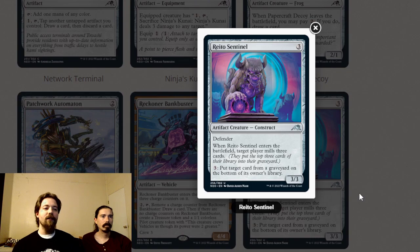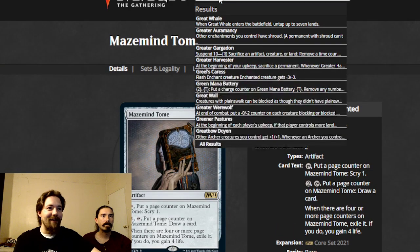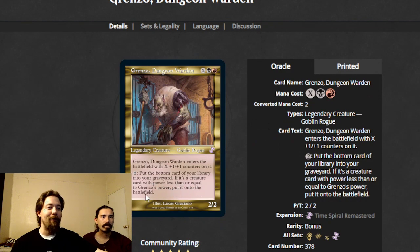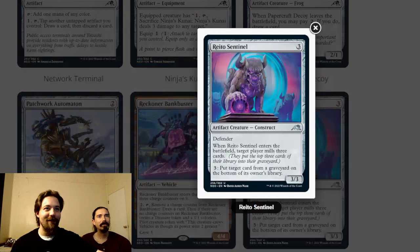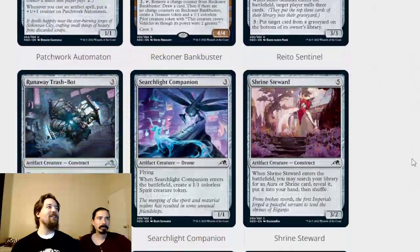Righter's Sentinel is a three-mana three-three with defender. When it enters the battlefield, target player mills three cards, then tap three and put target card from a graveyard on the bottom of its owner's library. It's like Righter's Lantern — a reference to that card. In limited there are graveyard effects this can stop. More relevantly for commander, this pairs perfectly with Grenzo, Dungeon Warden, which puts cards from the bottom of your library onto the battlefield — it was basically made for that Grenzo deck.